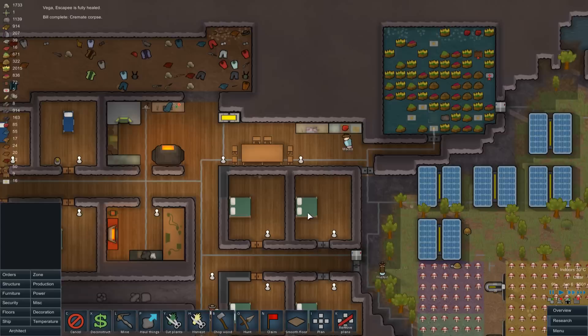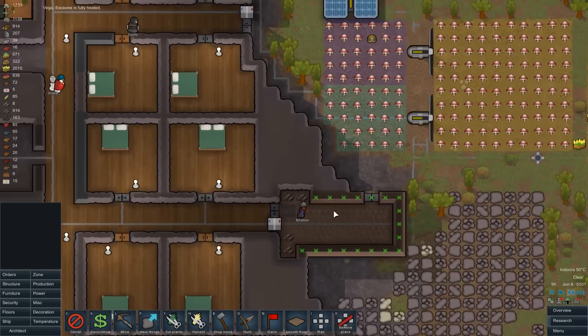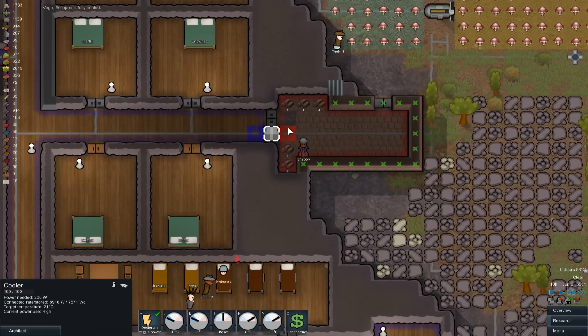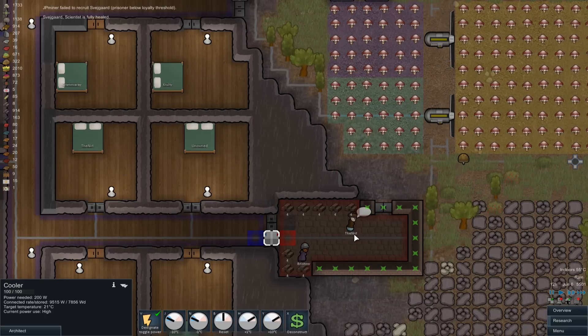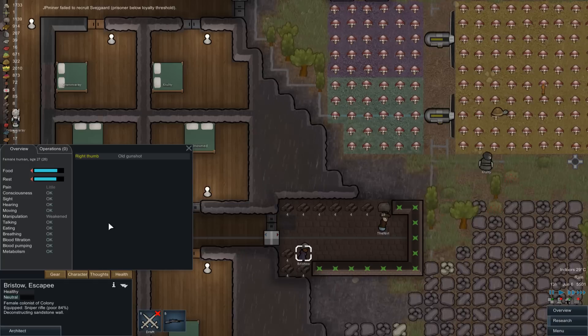A bit of extra freebie sandstone never hurts. The heat wave is over. I was going to say it's got to be hot in this room - that will be pulling heat in at the time being, but not for much longer. 60 degrees! There we go - it's open to outside now. Phew - before they got some major heat stroke.